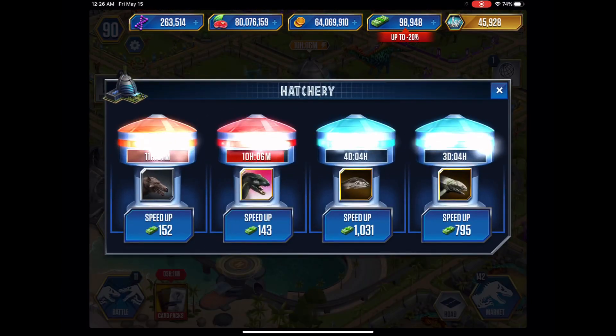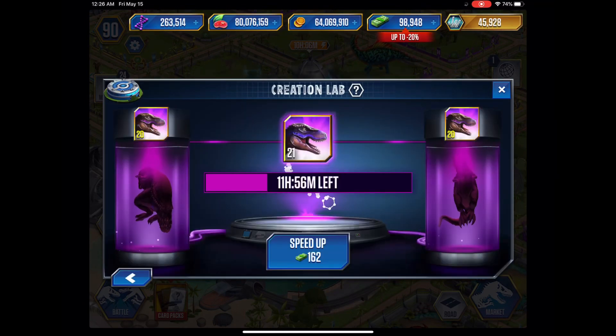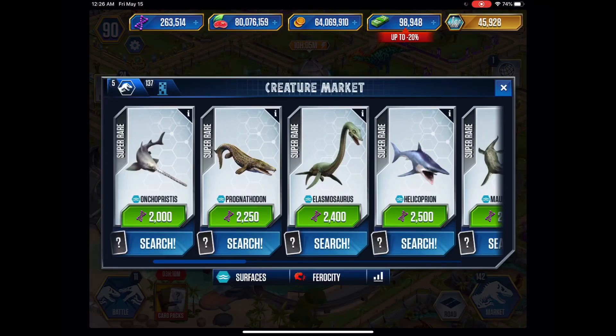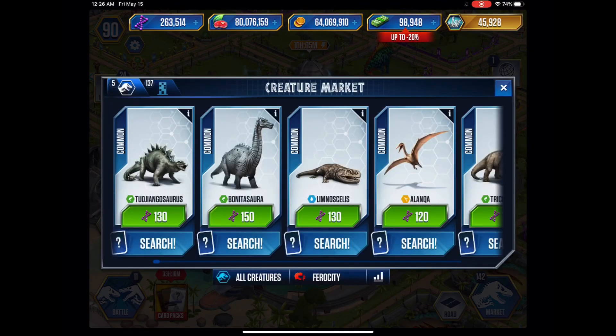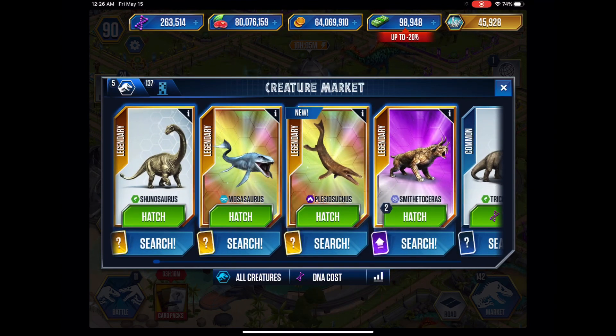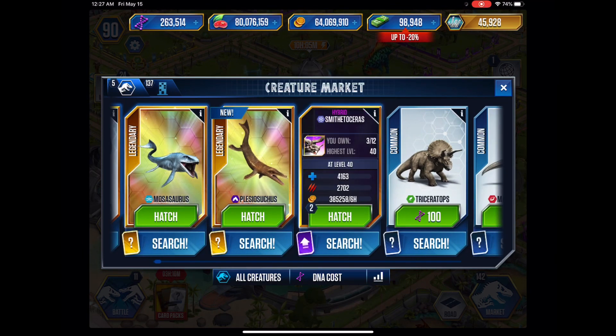I have Plesias Sutras here still — I haven't even hatched him yet, honestly. I gotta do that soon. I think once I'm done maxing out these other things, I'm gonna hatch him, then Gen 2 Mosasaur, and then I've got my two Smithless Arrowses I got from the Trade Harbor — they were for VIP points, I had to take the deal. I could actually make another level 40 with those. I'm thinking I may just make another level 30 though. I don't want to have two level 40s of him.